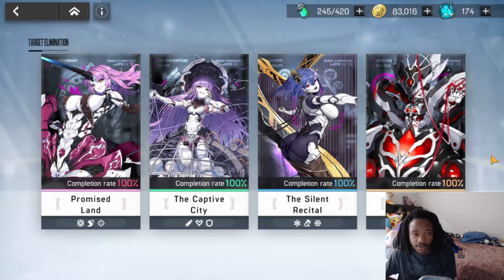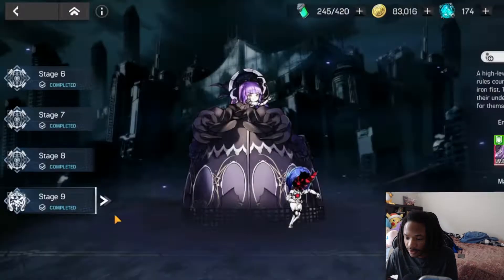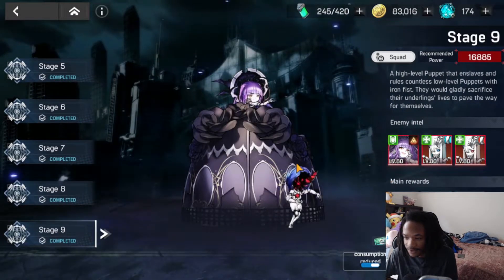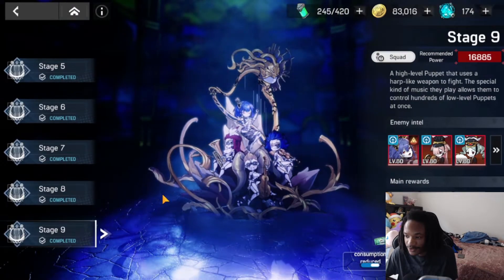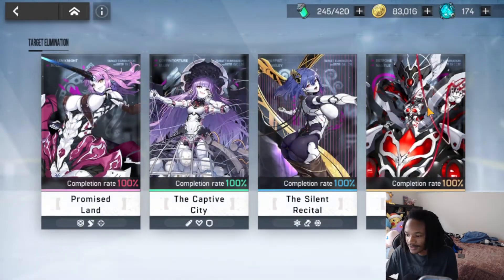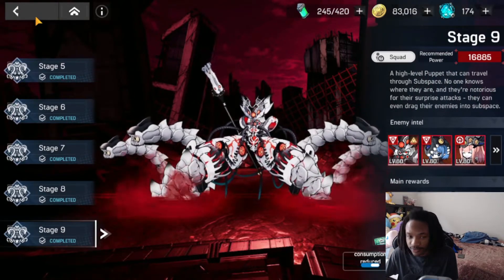This character literally allowed me to 100% all the content in the game — I kid you not. I used her for literally stage 9 of every single boss: stage 9 of Centaur — easy clear; stage 9 of Captive City — easy clear; stage 9 of the other boss — easy clear; and stage 9 of the Octo — easy clear. Lobelia is absolutely broken.